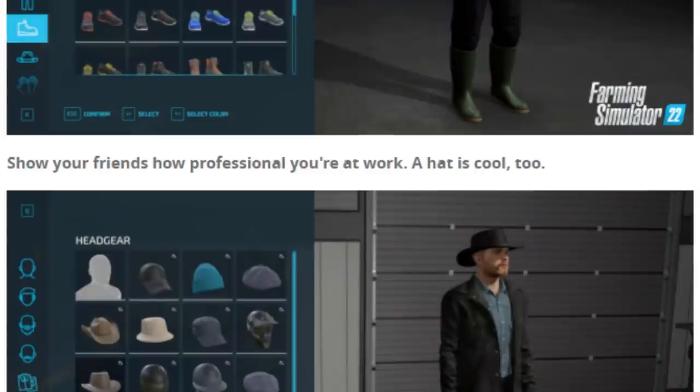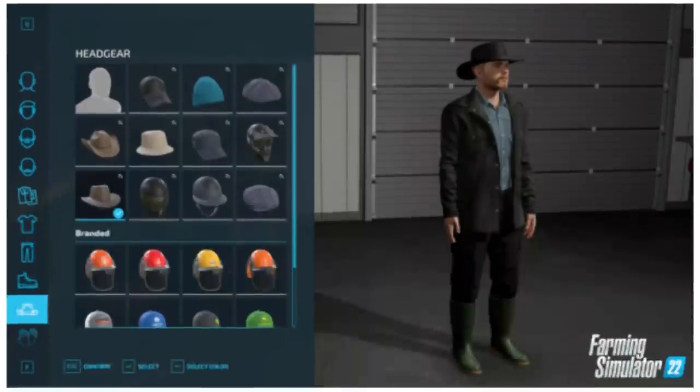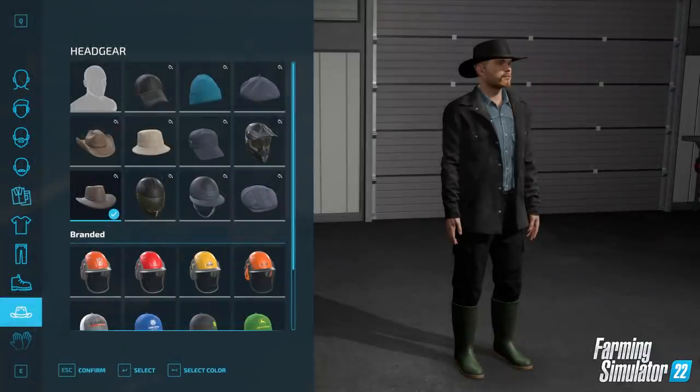Show your friends how professional you are at work — a hat is cool too. Actually quite a lot of hats, and we've got the helmets, the visors, and the ear defenders for chainsawing and stuff. It looks like we have a helmet for an ATV as well. So there are hats to suit many many people — great headgear selection.